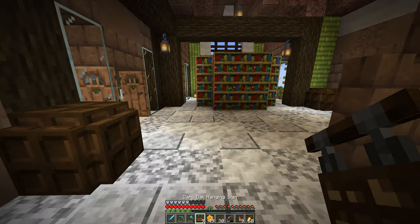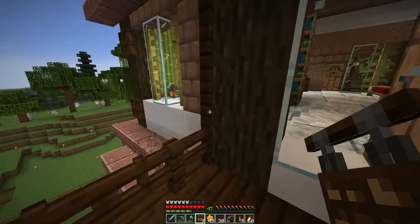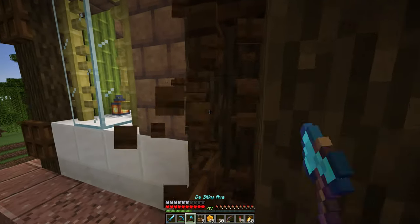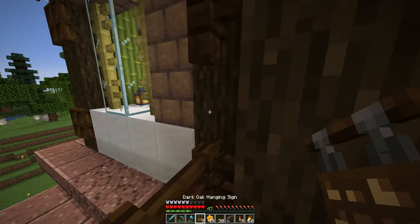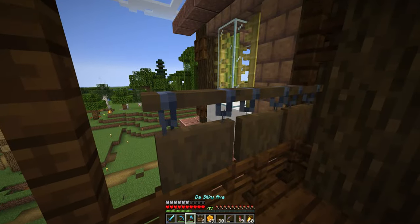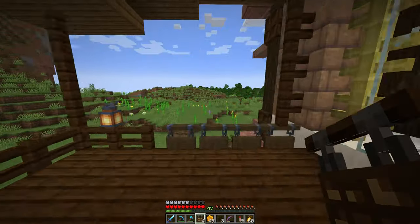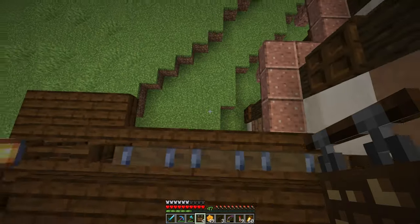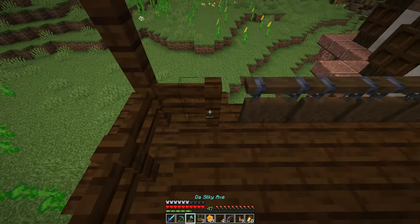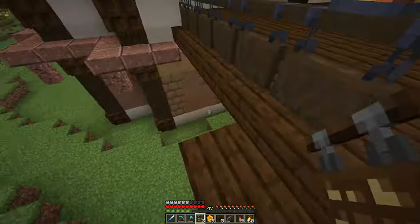As for the hanging signs, I can use them even here inside the build, like this. Do I need to cut it? Will it look good? I'm not sure how to make it. I mean it's not looking too bad and I can go through it. Will the lamp stay on it? That's the question. Yes! I can work with that.